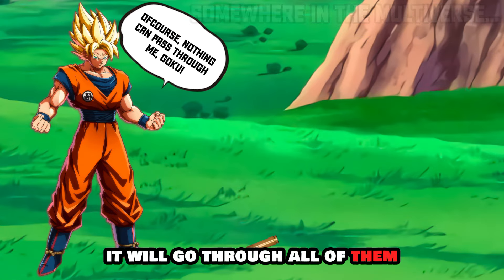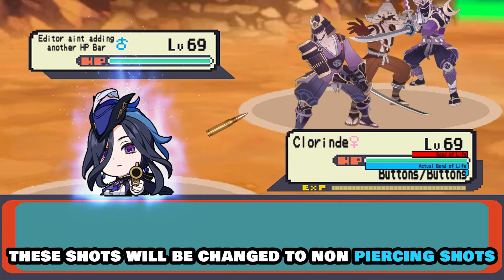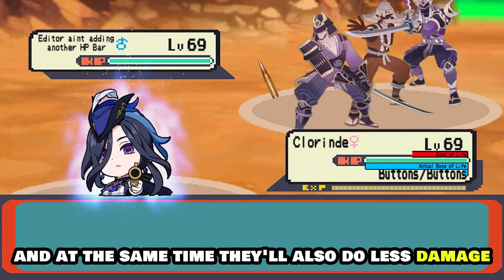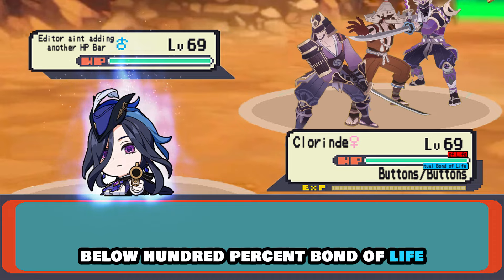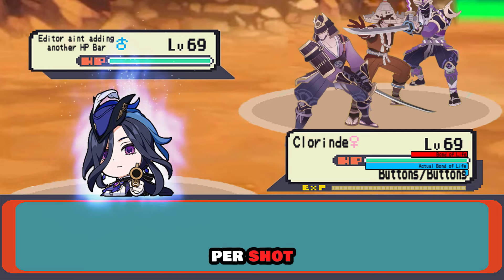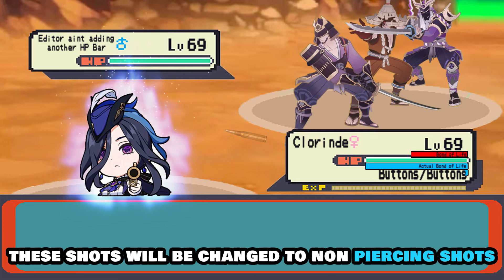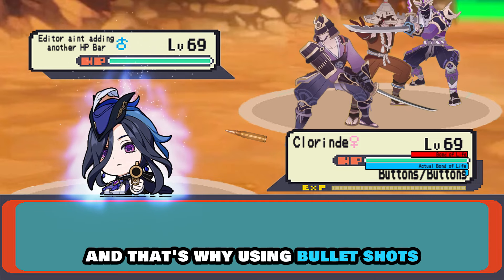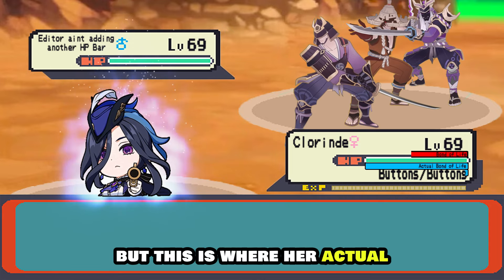The bullet shots are piercing shots, meaning if enemies are standing in a straight line the shots pass through all of them, dealing damage to everyone. But as soon as you go over 100% bond of life, the shots change to non-piercing — they won't pass through enemies anymore and also deal less damage. So below 100% bond of life: piercing shots, more damage, and 35% bond of life per shot. Above 100%: non-piercing, less damage, no bond of life gain — a significant DPS loss.